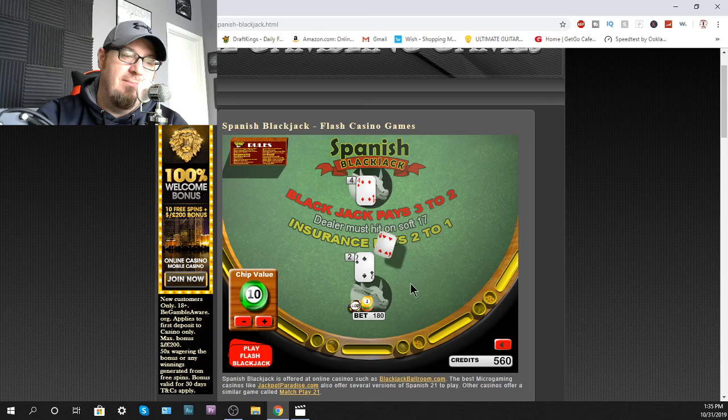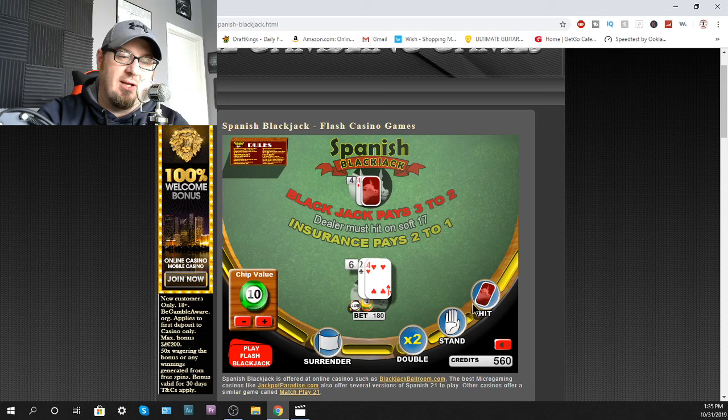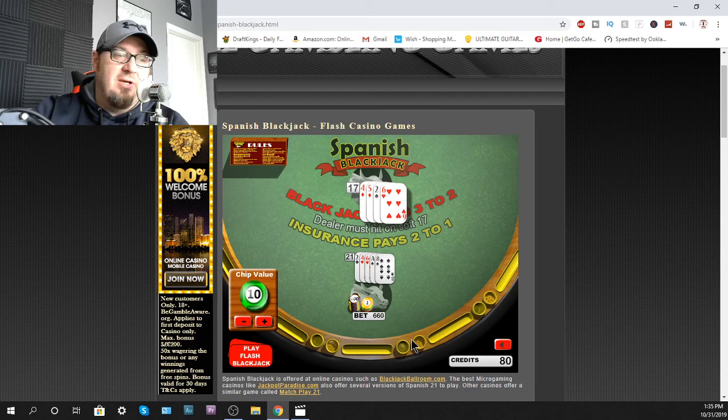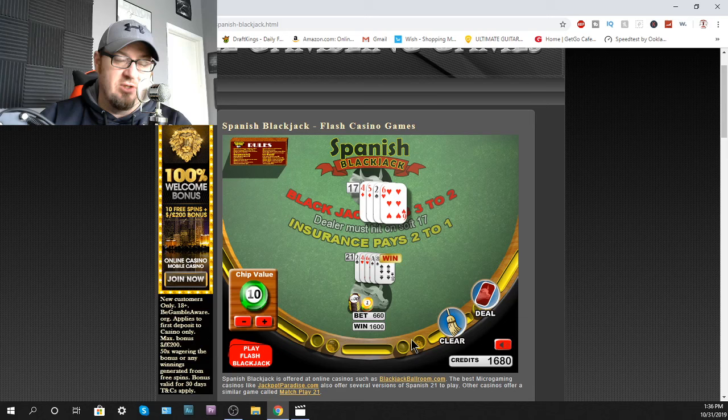Of course, I would have stayed on a 17. 16 against four — here's a good example. Let's hit. 12 — that's 16. Let's go ahead and try to double on it again just to show you guys. 13. And I can double down again if I want, so let's go ahead and do that. 21! Look at that — I did two double downs! Player's a winner. I wanted to show you guys that you can double twice, which is a pretty cool deal in this game.